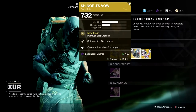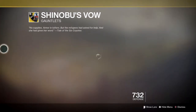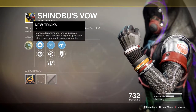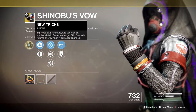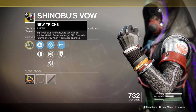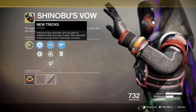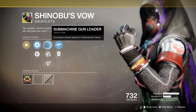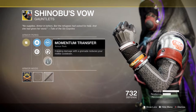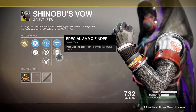Next up we've got Shinobu's Vow for the Hunter — 23 legendary shards for this D1 exotic brought to D2 that is seriously a lot of fun. Main perk is called New Tricks: improved Skip Grenade and you gain an additional Skip Grenade charge. Skip Grenade also returns energy when it damages enemies. Secondary perks include submachine gun loader, fastball, momentum transfer, grenade launcher scavenger, and Special Ammo Finder — pretty nice, pretty decent.